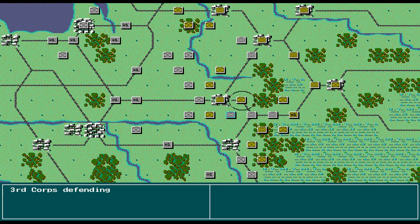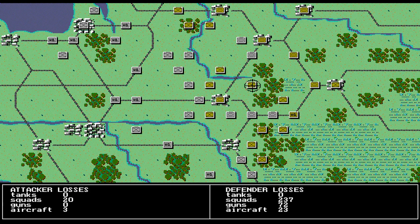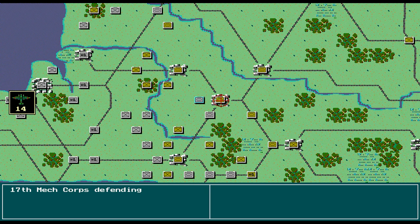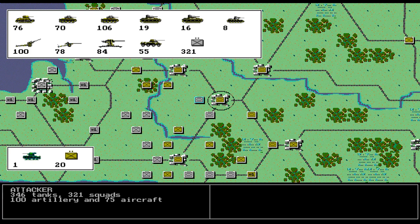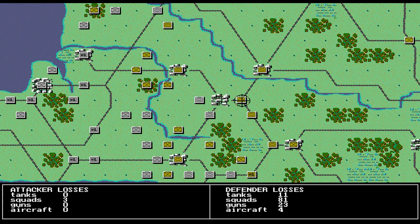So I'm not going to do a checkerboard defense at all in this game. I'm going to move them back as fast as possible and build up a defensive line to stop them before winter. Then when winter hits, I'll counter-attack.